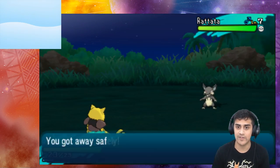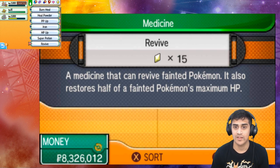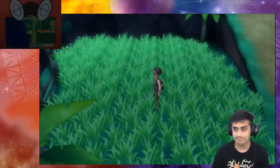Now let's run from the battle. I'm going to revive Cresselia — going into my bag, using a revive — fully recovered. Now let's get back into the fray with our Muk that's not at full HP.